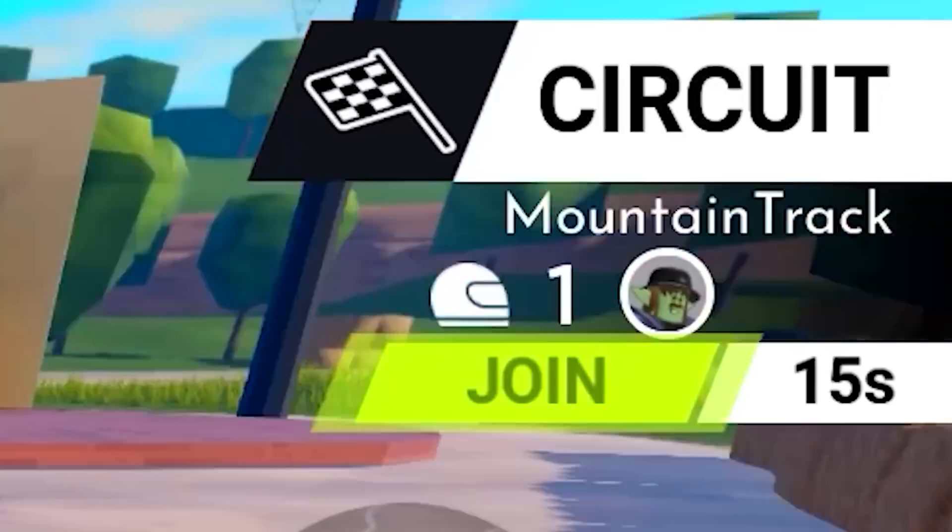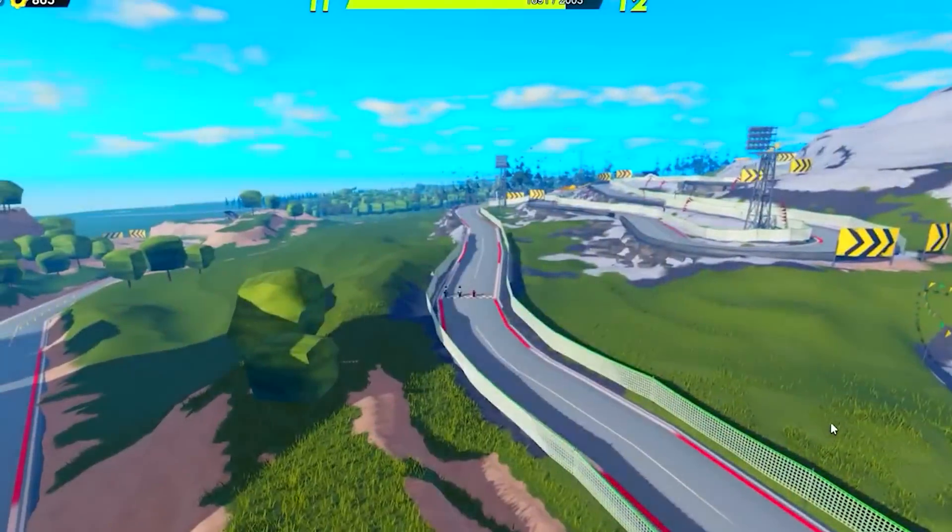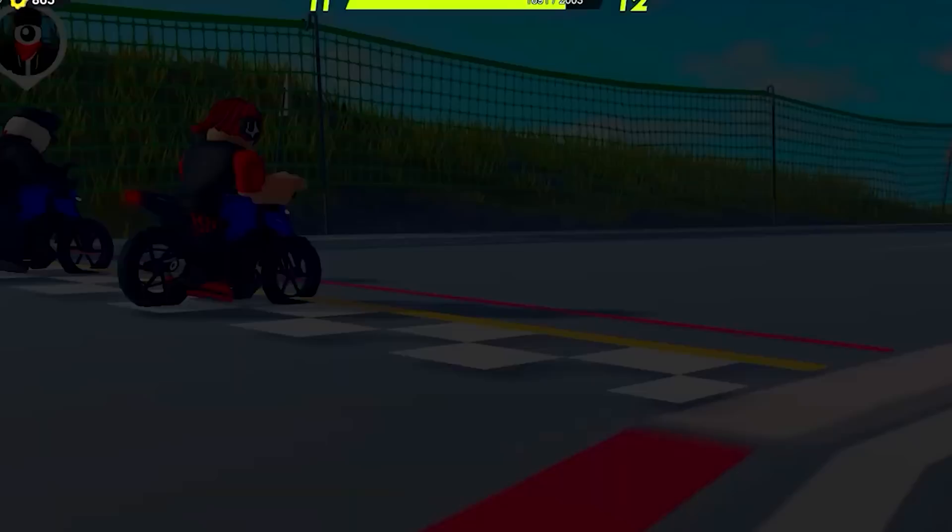You can actually click join on the top right whenever someone is doing a race. This will make you finish all the races a lot faster. Just make sure you aren't doing the same race twice — that would be a waste of time for sure.